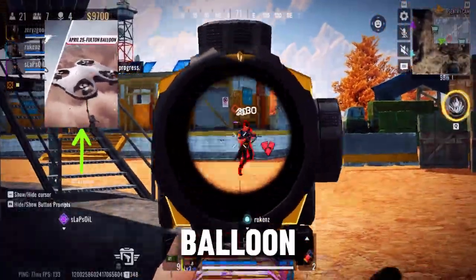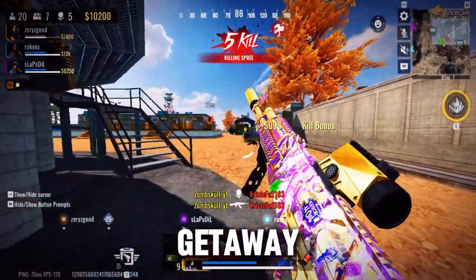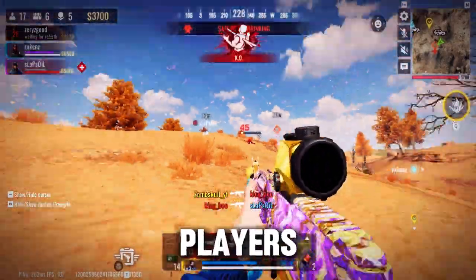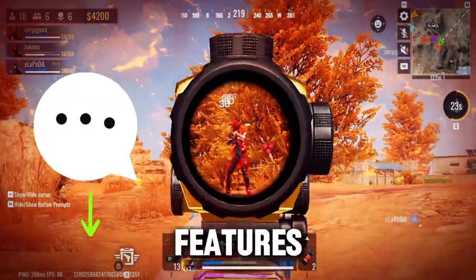Finally, the Fulton Balloon lets you call on a drone to drop a zipline for a speedy getaway. These three features are a must-try for all Bloodstrike players. Let us know in the comments section below which of these features excites you the most.